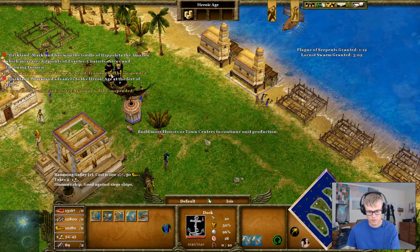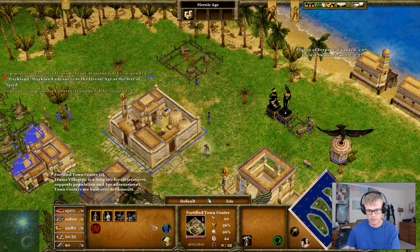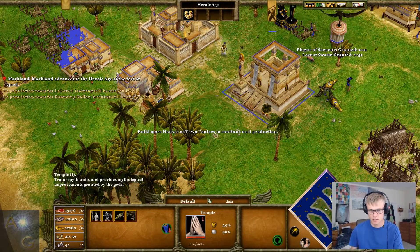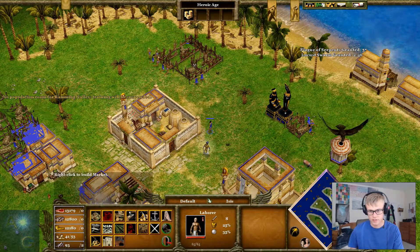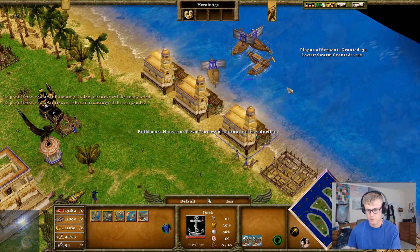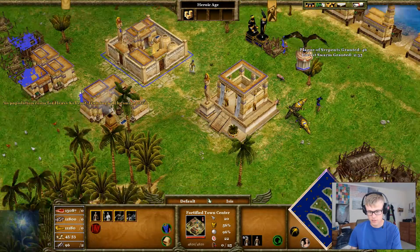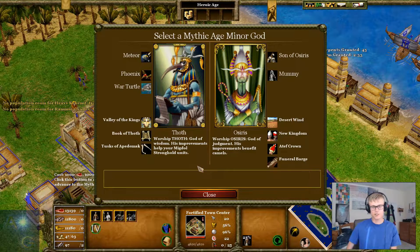Let's build ten of those. We're getting to that final age. They should be built in the marketplace because the most important thing is advancing as quickly as possible. Let's build ten of those as well — determined to rule the waves really. Let's build another two villagers — I actually only need one. So this is the interesting map.